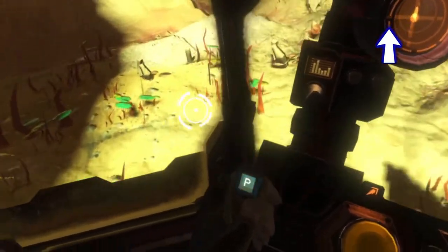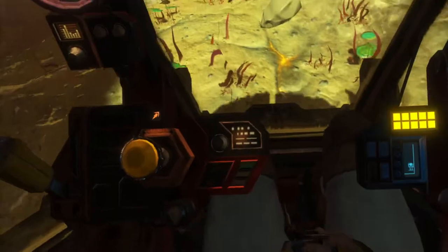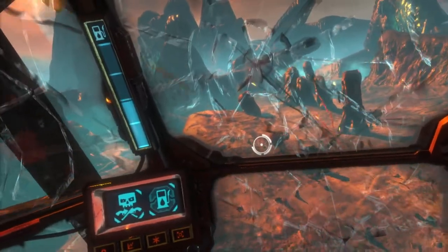You can see your speed not only by looking at the throttle, but also this round odometer near your heat gauge. Eject is located between your legs. In deathmatch, you give a point to the enemy if you eject after being hit by any enemy fire.